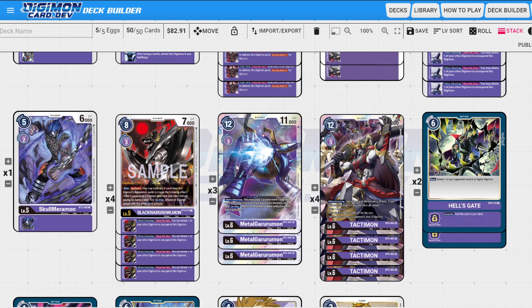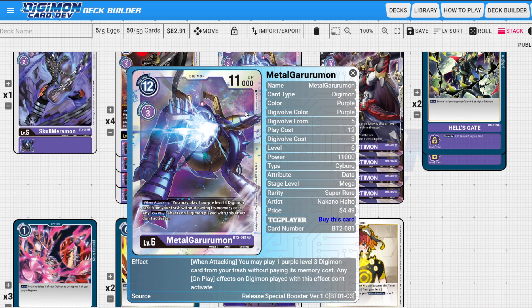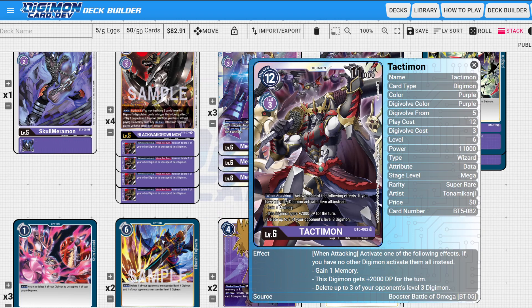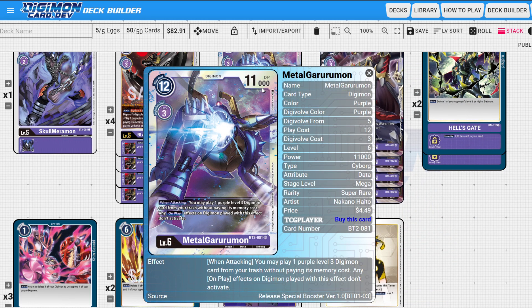The other card we play to kind of replace Tactimon is Metal Greymon. It doesn't have all the bonus effects, but it can keep attacking, keep gaining memory, keep getting DP — and it's really good versus Yellow, like Lord Knightmon and Craniamon, because it constantly attacks and puts level threes on board. Whenever you attack you can delete up to three of your opponent's level threes, so you can actually board clear. I've killed Lucemon Shadowlord Mode and all sorts of digimon against Yellow with this deck.